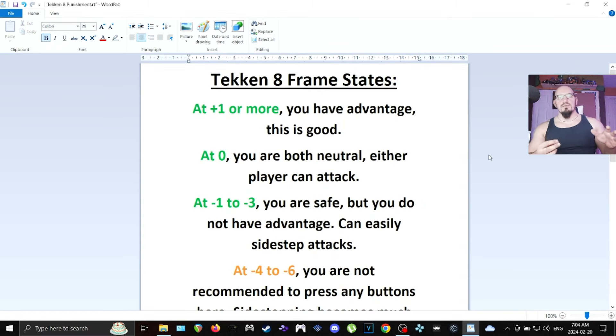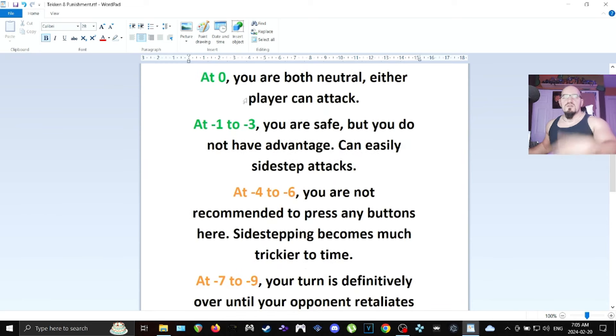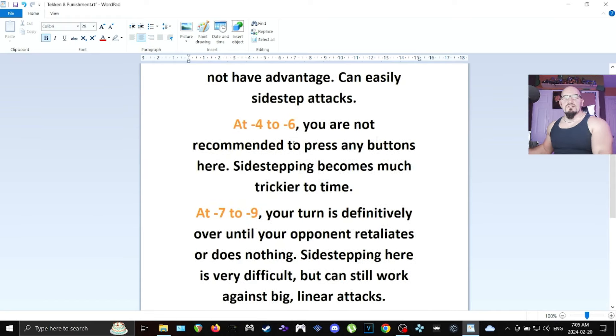So let's quickly go over frames one more time, just to know exactly what you're able to do at what frame advantage or disadvantage, when things are typically launch punishable, jab punishable, and I'm going to include when it's appropriate to try sidestepping. Plus 1 or more — you're at advantage all the time, it's all good. The more plus you are, the better. If you find a move that's plus 3 or plus 4, abuse it. Zero — you're both in neutral, either player can attack. Minus 1 to minus 3 — you're still fine, you can mash, you don't have advantage but you can sidestep, duck, backdash, or try to retaliate. Minus 4 to minus 6 is when things get a little more scary — not recommended to press buttons here.